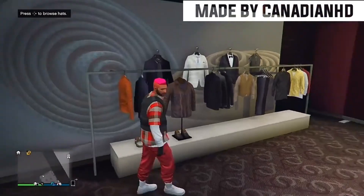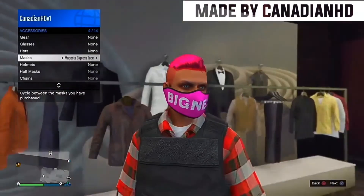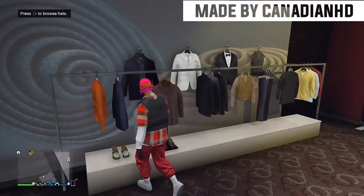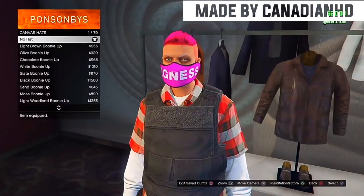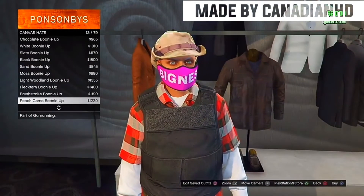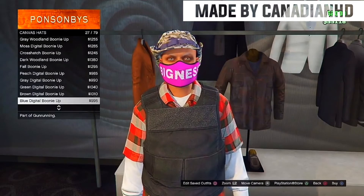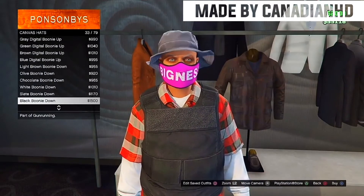Once you guys do put on the black leather gloves, I recommend you guys put on the pink bigness hat cap — the beige-ish red canvas hat that is in the clothing set and the hat section of the clothing store. After that, you guys do want to go over to the glasses section.